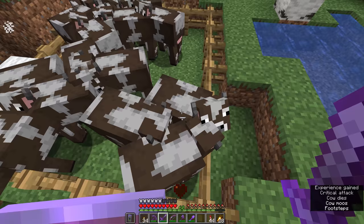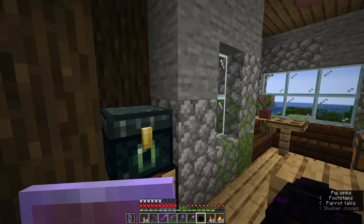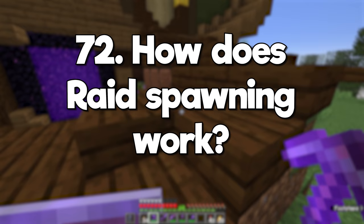What can I do with the dragon egg? The dragon egg is a trophy item — it doesn't really do anything, although it is affected by gravity, so you could do some fun stuff with that. Contrary to popular belief, the dragon egg has nothing to do with respawning the dragon.